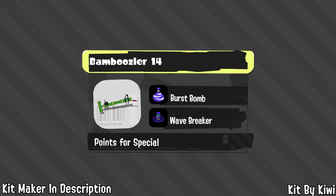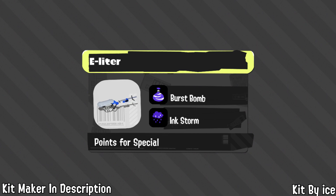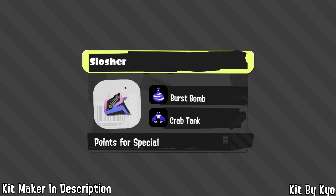Back to Ice — Splat Charger basically has its perfect kit already: a bomb to defend itself, a special to defend itself and support the team. Burst Bomb is obviously very strong on E-liter, giving great defensive capability to keep itself alive. Inkstorm is good for paint and chip damage that combos with the sub or main weapon, and it helps mitigate E-liter's painting weakness in general.